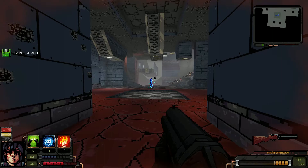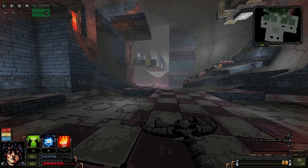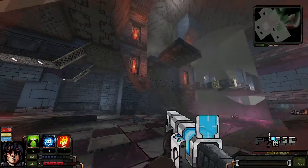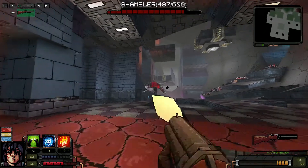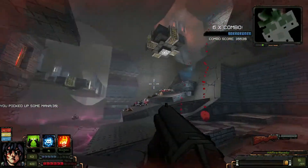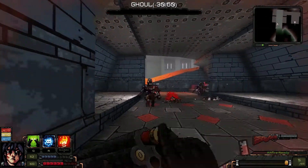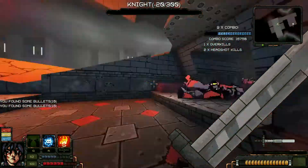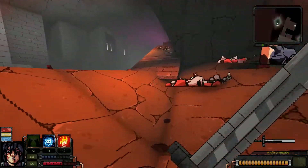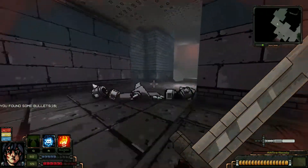That thing is moving — that thing spawned in. What the is that? This range of shotgun ain't gonna do much. But if he's just gonna keep moving towards me, well then bring your fat ass over. We need to figure out where exactly it is that I need to go in order to use that elevator. You have to be careful and aware of what might be popping in here.